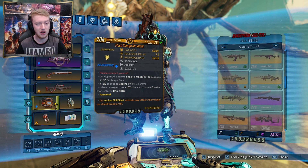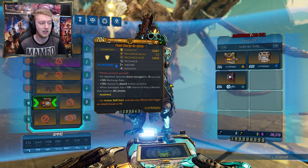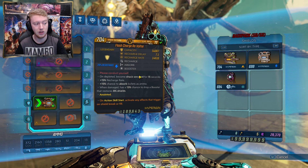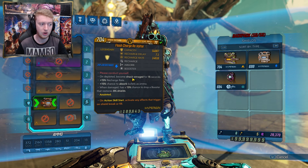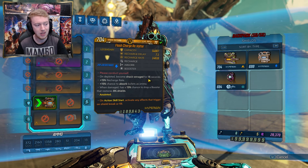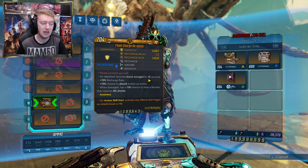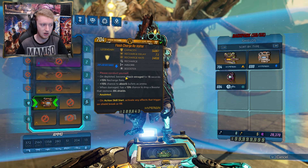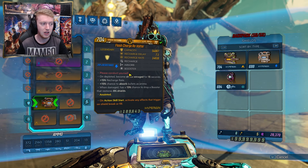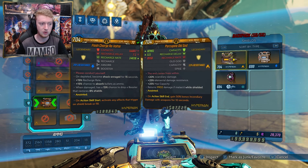As for gear, the Revolter shield is by far the highest damage output shield. If you get the 'Action Skill Start: activate any effects that trigger on shield break or fill' anointment, you'll be able to loop shock enrage for 15 seconds every time you hit Fadeaway — which should be every 15 seconds — giving you 200% bonus shock damage and 50% extra fire rate. That's insane for damage output, but you will require DLC 6 to have it.